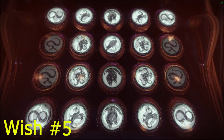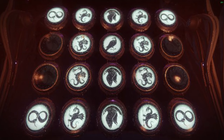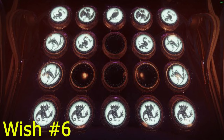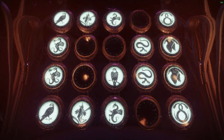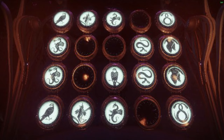Wish number five teleports you and your fireteam to the Morgeth encounter. Wish number six teleports you to the vault. If your intent is to access the glittering chest, this will not work — you will need to complete the Morgeth encounter in order to access the glittering chest. Wish number seven will teleport you and your fireteam to the Riven encounter, the final boss of the Last Wish raid. If your goal is getting the 1000 Voices, this will be a great way to skip to the final boss.